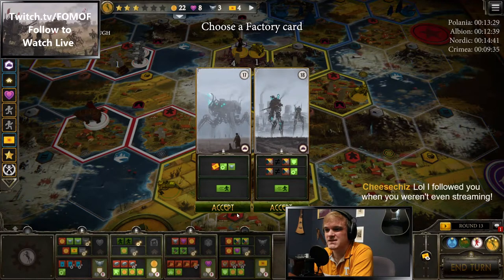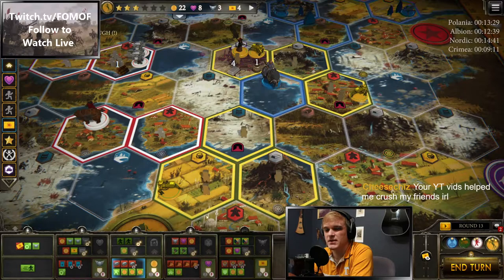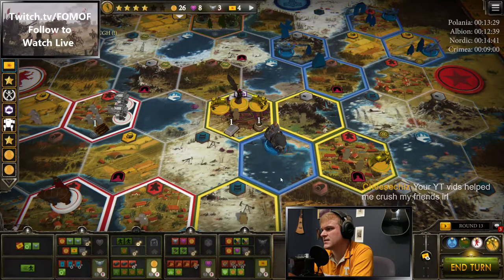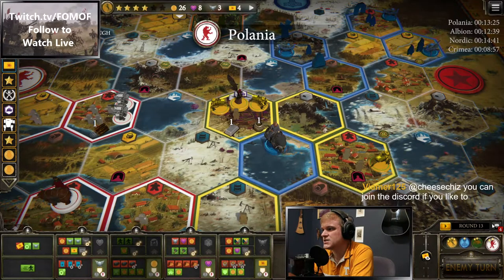The factory's not that helpful right now. I almost hesitate to get this because I don't want to forget and mess up my objective. Let's do it anyway — we'll just skip the top row action. Let's put wayfarer right here. We're going to sit on the objective. My YouTube videos help you crush your in-real-life friends.